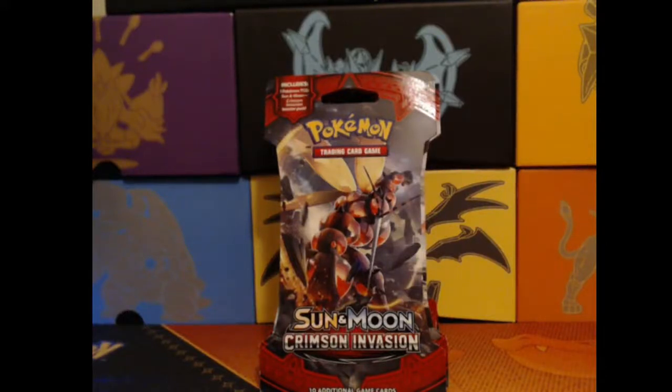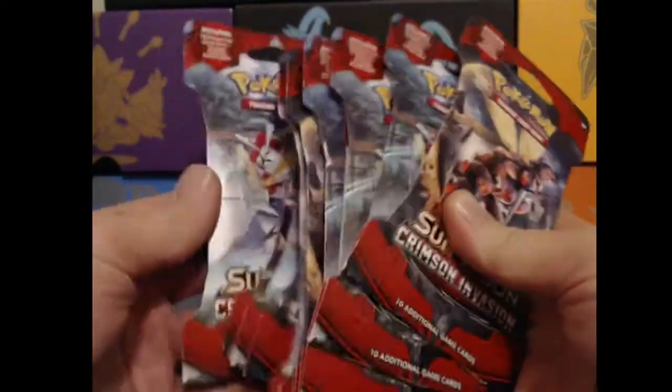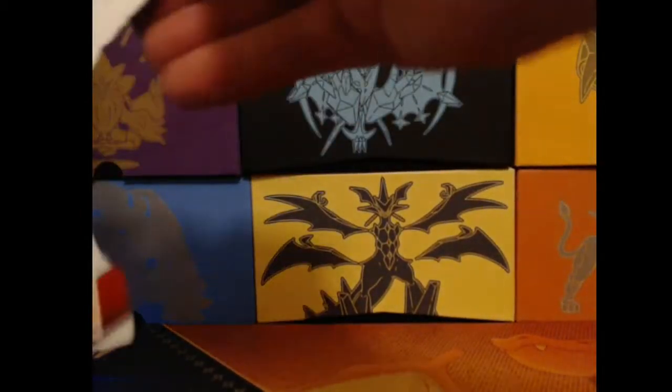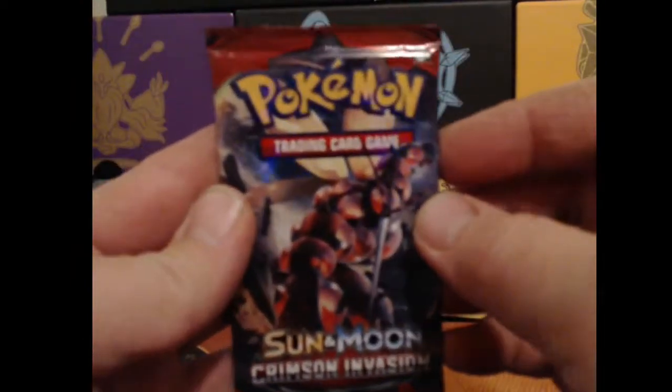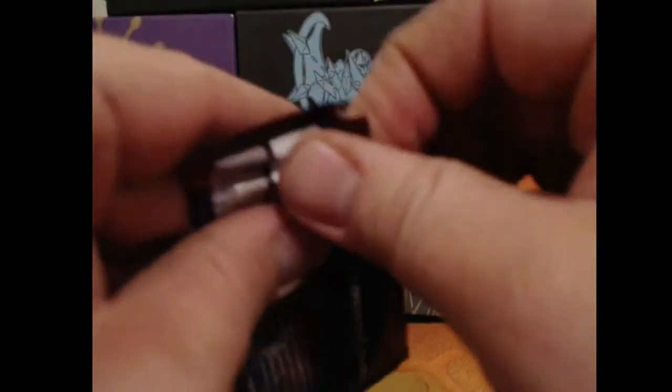What's going on guys, this is Gingerbreadmon coming to you with another Pokemon TCG opening. What I've got for you today is something I picked up on eBay: 10 Crimson Invasion packs, still in these little cardboard blisters. Let's go ahead and open them up and see what we get. One thing I'm really hoping to get is that Buzzwole GX — can we pull it out of these 10 packs? It's a pretty cool card on top of being pretty useful and competitive these days.